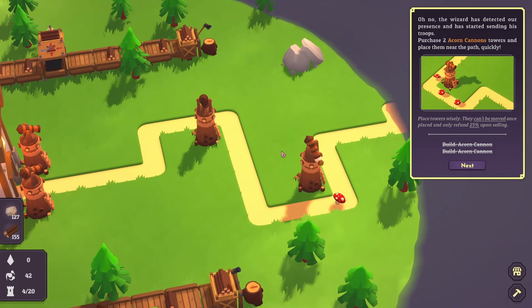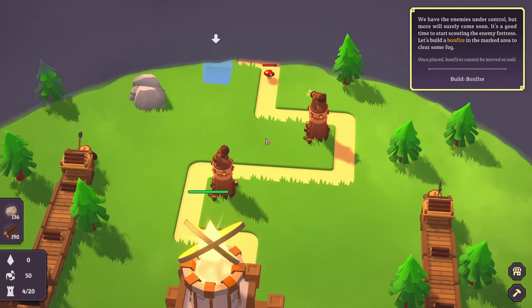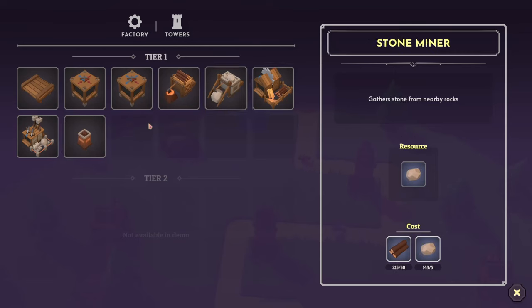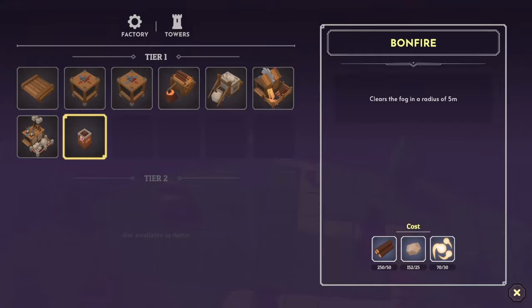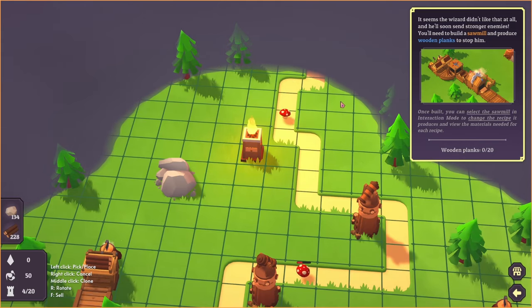We have the enemies under control but more will surely come soon. It's a good time to start scouting the enemy fortress. Let's build a bonfire in the marked area to clear some fog — once placed they can't be moved or sold. Bonfires clear the fog in a radius of 5 metres and cost light essence dropped by enemies. It lights up and here we go.